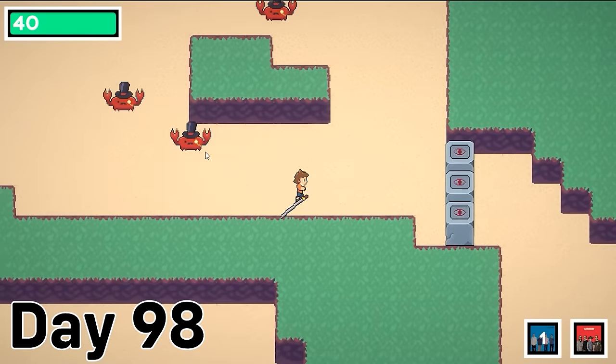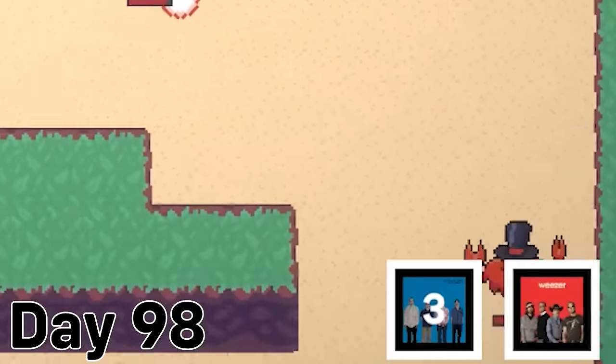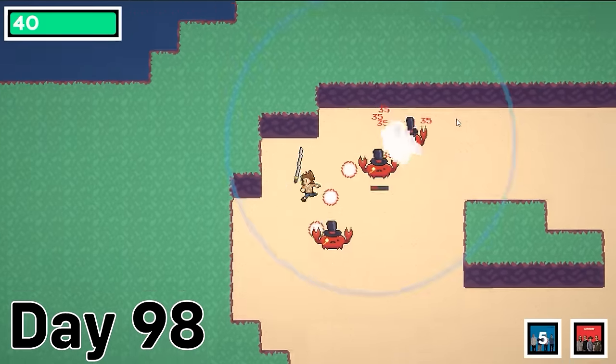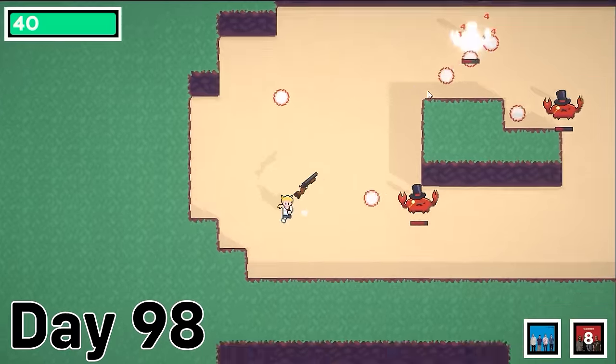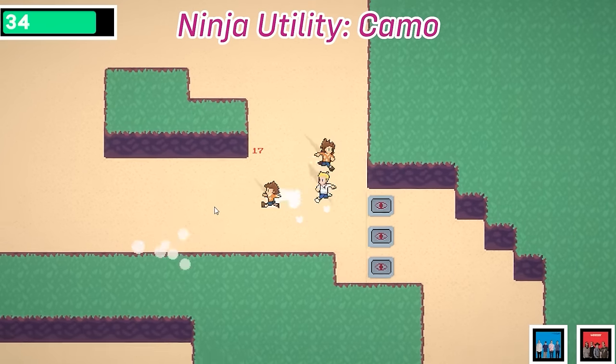The last big thing I made before the 100th day was adding combat skills to each job. Before this, the only way to attack was just holding the left mouse button. But with this addition, I figured I could make combat more interesting and add a bit more uniqueness to each job. I made combat skills for Liam's first job, the ninja, which were a ricocheting shuriken and a decoy, but I still needed to make skills for the other party members.